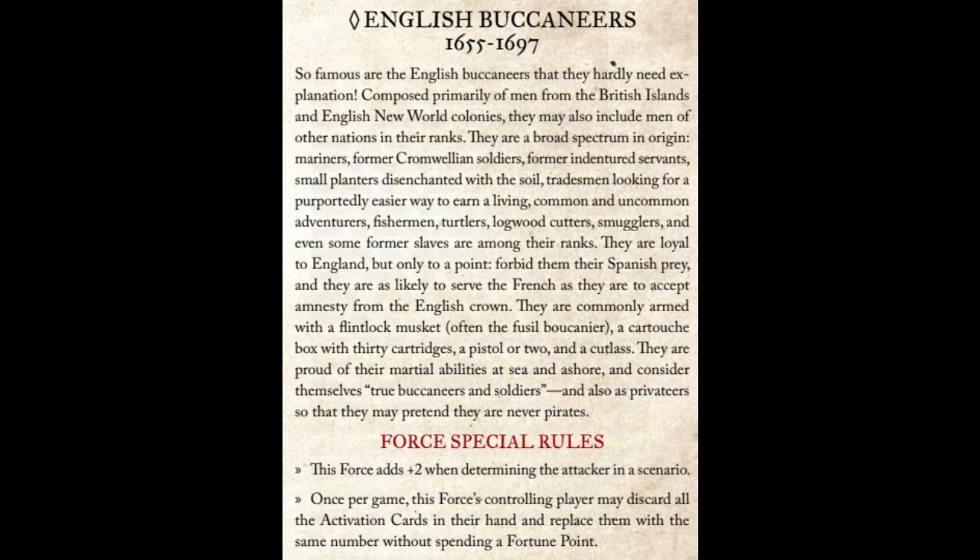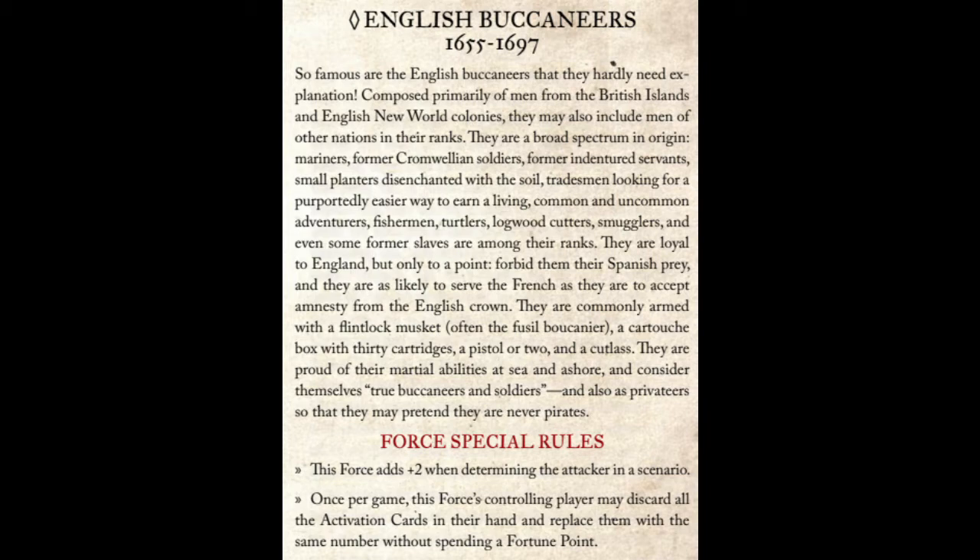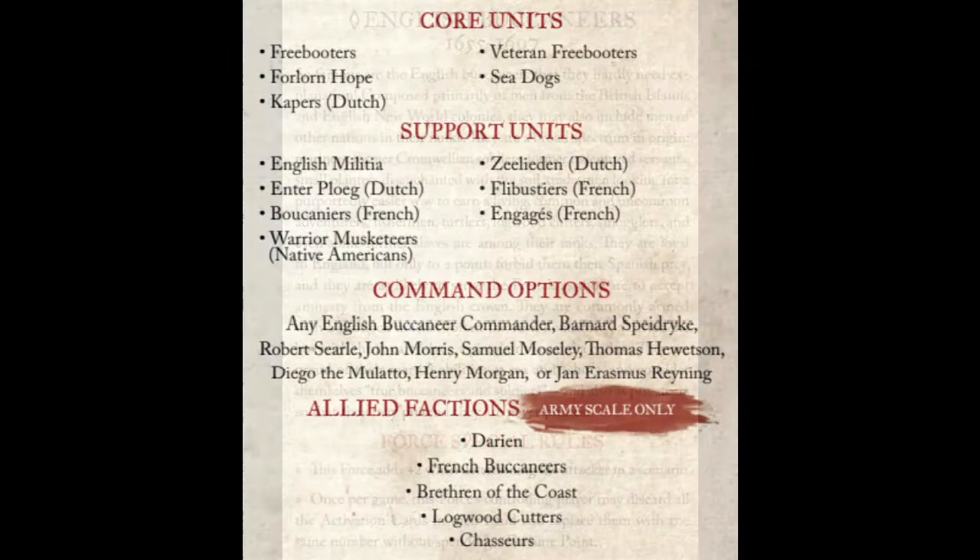The faction abilities aren't the only thing the English Buccaneers share with the Brethren. Personally I'm getting huge flashbacks looking at the unit list, as I gaze at all the Dutch units here. Well, the Dutch and the English are pretty closely allied during the late 17th century — when they're not killing each other. There's a Dutch king on the English throne, after all.